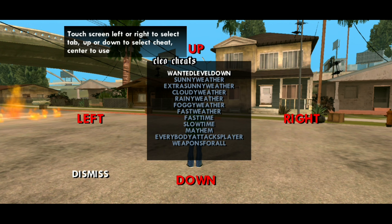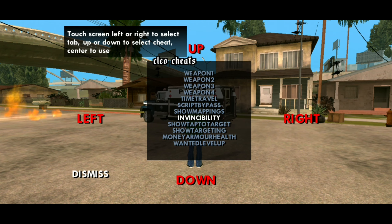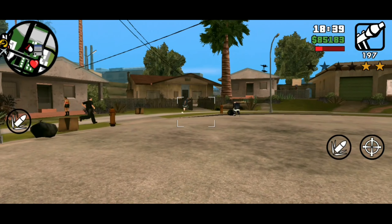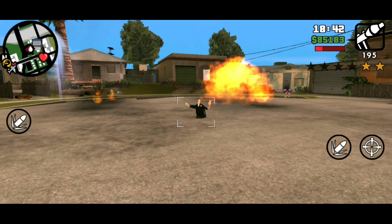You can be invincible by selecting the invincibility script. This script will allow you to be untouchable — no matter how much damage you take, your health bar will not decrease. You will not die no matter what.